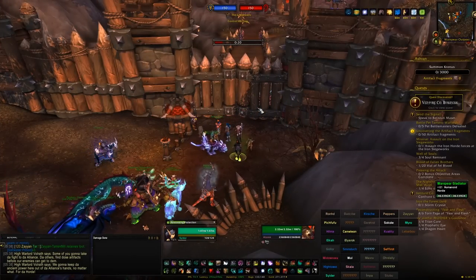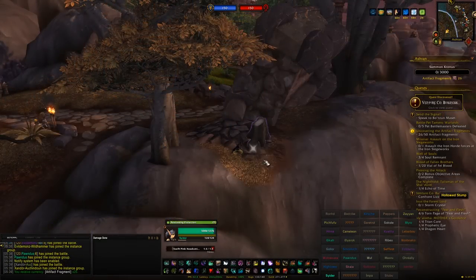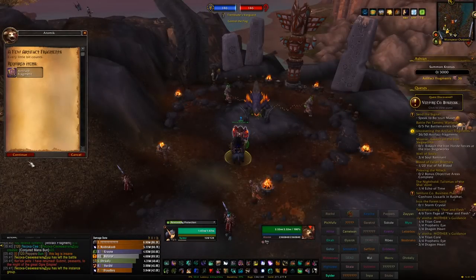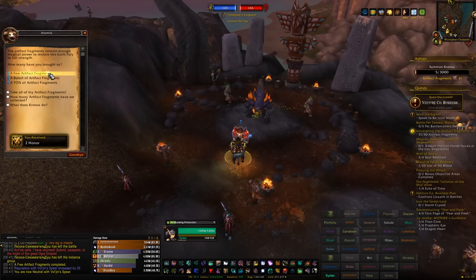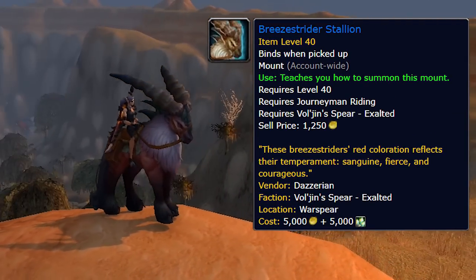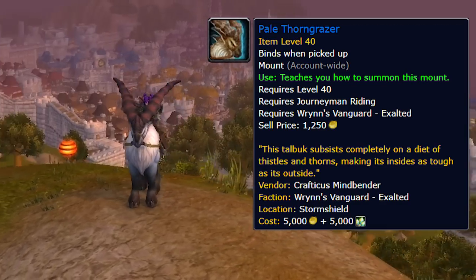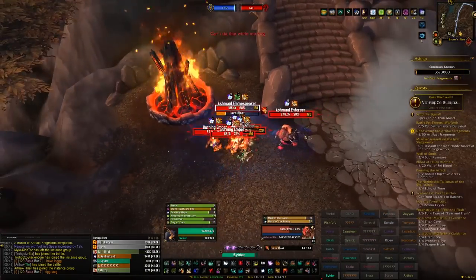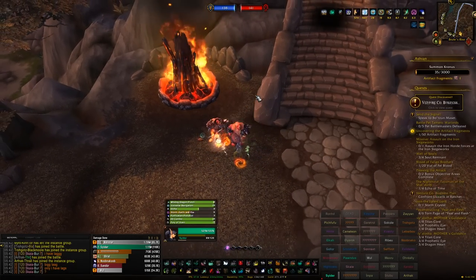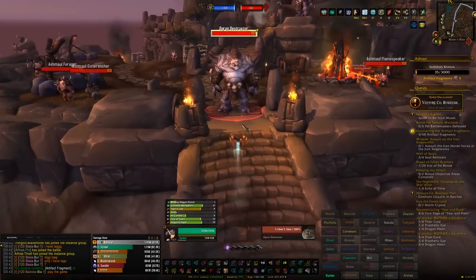Next we head to Ashran. First is the PvP instanced version — the epic battleground you can queue for. Inside, hand in artifacts found from PvE mobs on the left-hand side of the instance for 25 rep per five handed in. That gives rep towards Vol'jin's Spear for Horde or Wrynn's Vanguard for Alliance. Getting these to exalted lets you purchase the Breezestrider Stallion for Horde and the Pale Thorngrazer for Alliance. This is a very long rep grind — just keep doing Ashran, killing mobs, looting the purple items, and getting as many artifacts as possible. The Medallions of the Legion don't work for this rep, so it's just a big old slog.